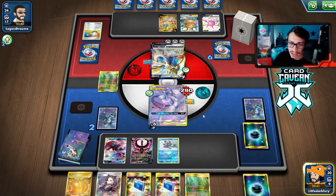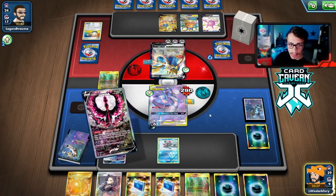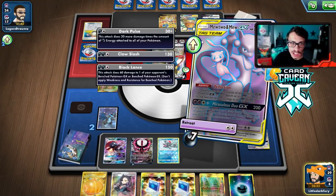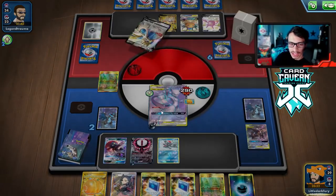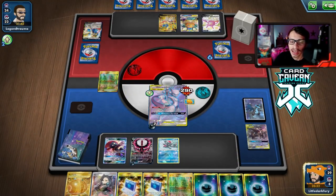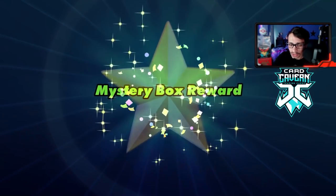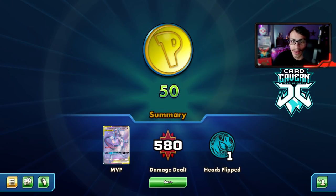We beat an ADP deck with the Dark Box Moltres deck, which I think is a good matchup. Even with the Crushing Hammer, Moltres is just too good — allowing you to get energy back for free to help Dark Box is amazing. We took down ADP, the worst nightmare. That was a pretty solid match.